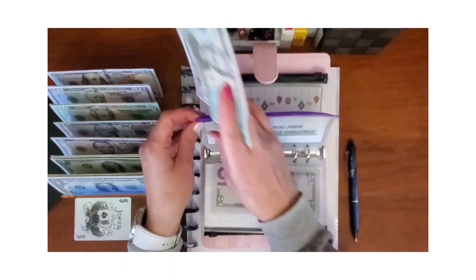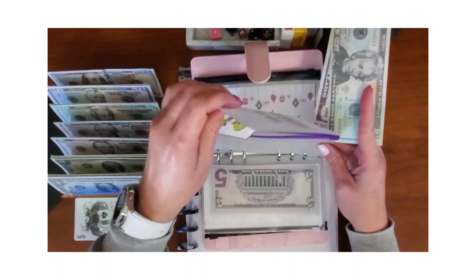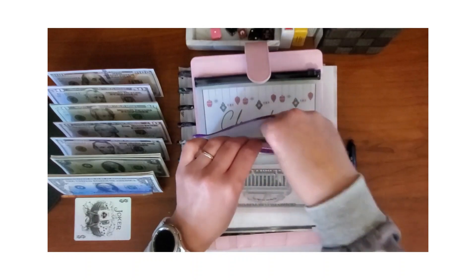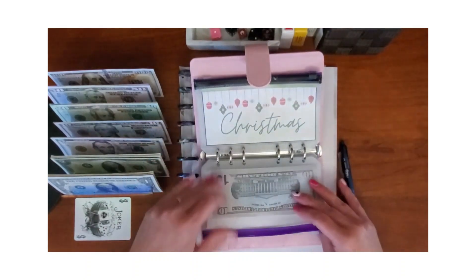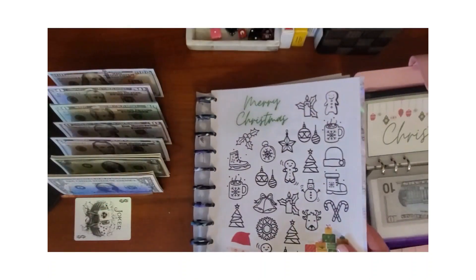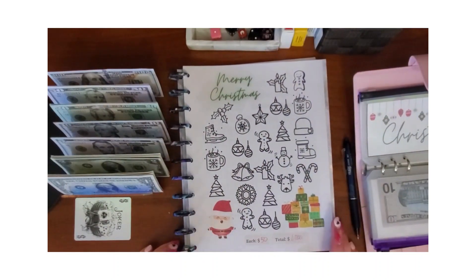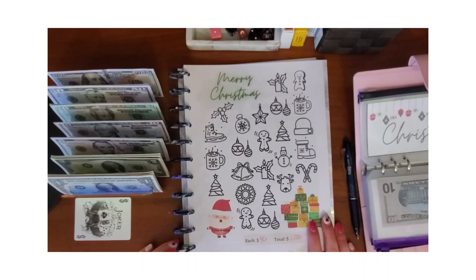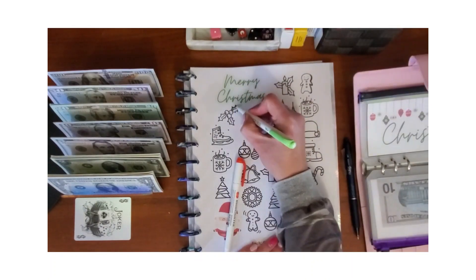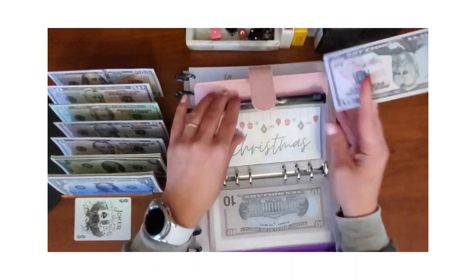All my savings challenges come with a little dashboard you can put in your A6 binder. The next one is Christmas — it's just another coloring one, also listed on my Etsy shop. I'm allocating $50 for this, so I'm going to color in one icon and put $50 in there.